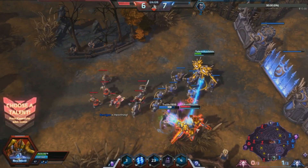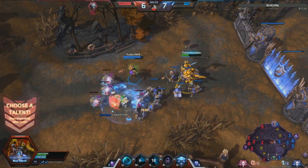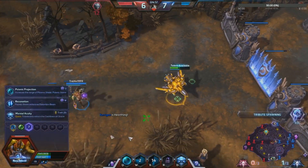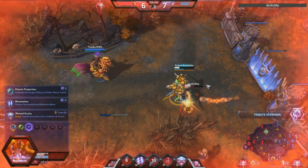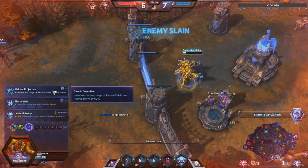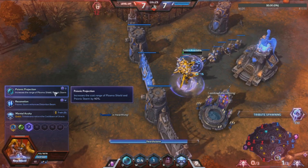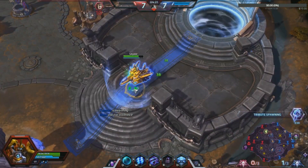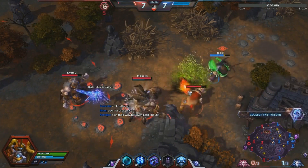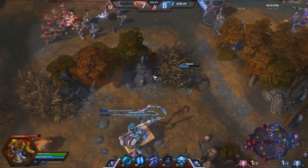I do nothing — look at the damage. Absolutely nothing. I do no damage with my basic attacks now. You're basically a slow boy — you just attack to slow. The next talent I'm going with is Psionic Projection, which increases the cast range of Plasma Shield and Psionic Storm by 40%. This allows you to stay further in the backline and save allies with clutch shields.